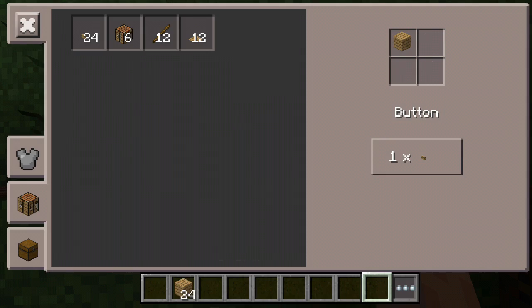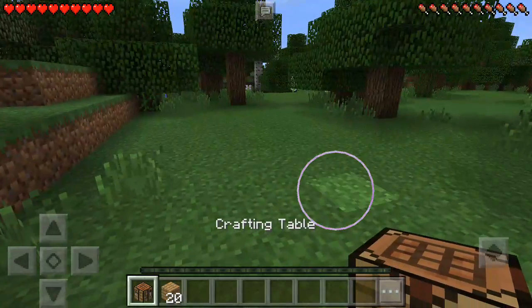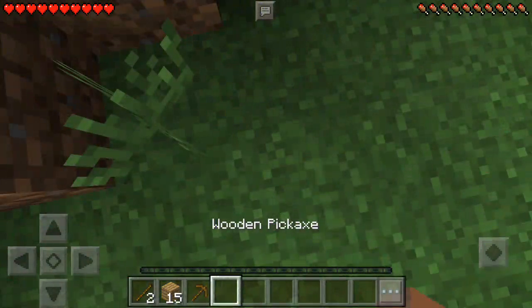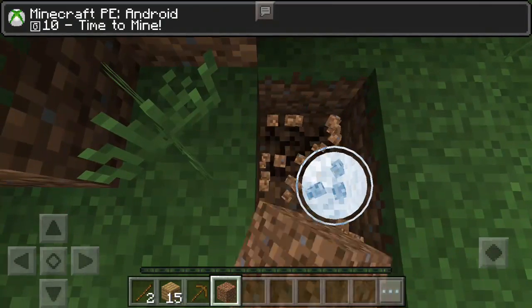So this is basically what I do in the beginning — just mine some wood, get a crafting table. I usually like to make a wooden pickaxe right away, which is sort of my strategy. Then I just go down here to mine cobblestone.